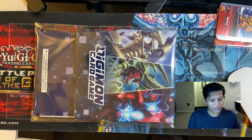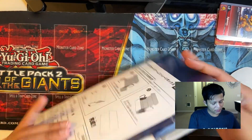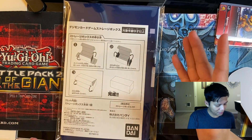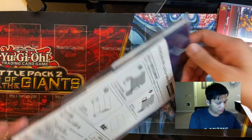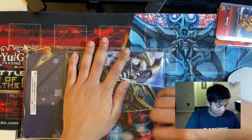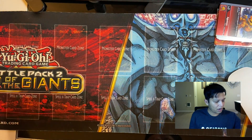This is the box that came with it. I'm going to go ahead and open this up. There are some Japanese instructions on the back which I don't understand, but it should be easy enough to construct. It looks like it's similar to one of the BCW boxes if you've ever used those, so it should be pretty straightforward to put together.